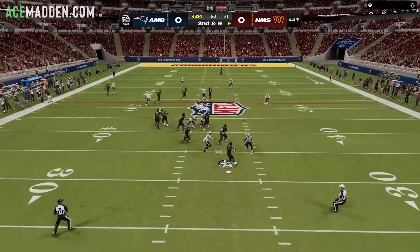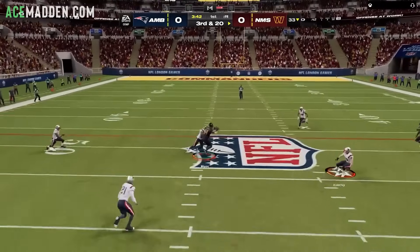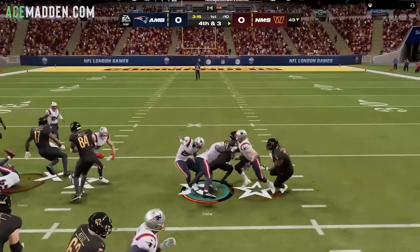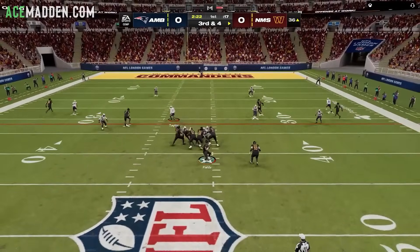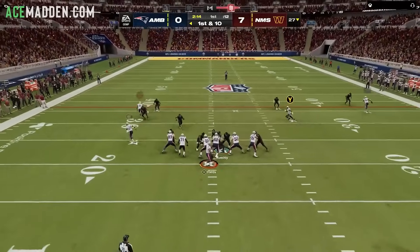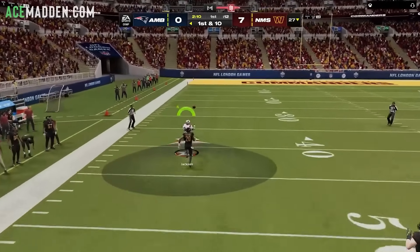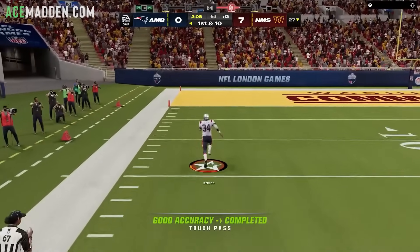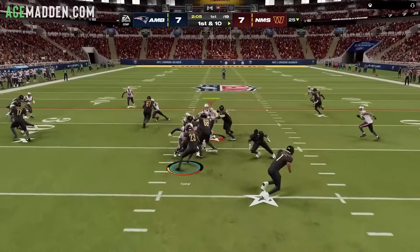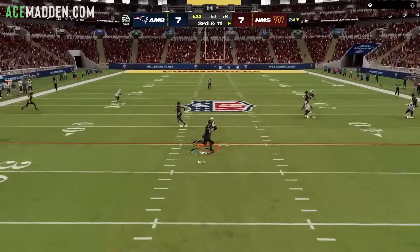Hello gentlemen, today we're going to be breaking down one of the best blitzes in the entire game, which is going to be out of the dollar formation. This is, in my opinion, the best formation on defense right now. 6-1 is good but I don't consider it elite because you're really praying for disengages — that is your version of pressure. With this blitz you know what you're getting: you're sending four people and you're probably getting one free, and that's my ideal way of playing defense.